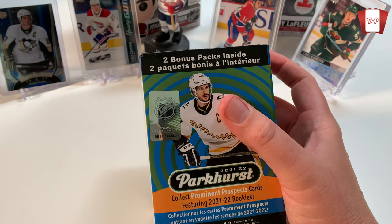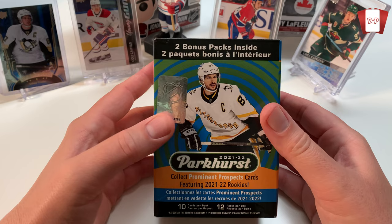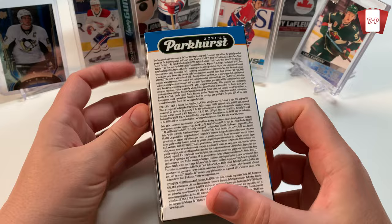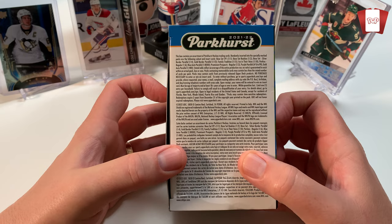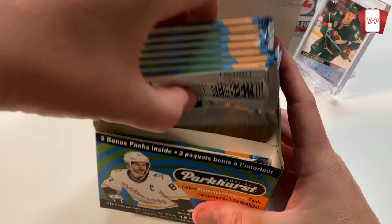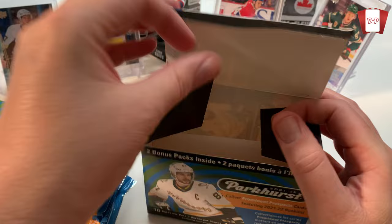There's some product finally coming out and Walmart's finally starting to get stuff. This is the 'Collect the Prominent Prospect' card - I don't know what's in the checklist, probably less than 20. There's two bonus packs in here, 10 cards per pack, 12 packs per box. So this is pretty hefty. It's a huge base set though - I think it's over 300 cards. Auto is one out of 400 packs so probably not going to get one, but I'm also looking for Caulfield variants because I collect anything Caulfield. We'll get into it right now and have some fun as always.